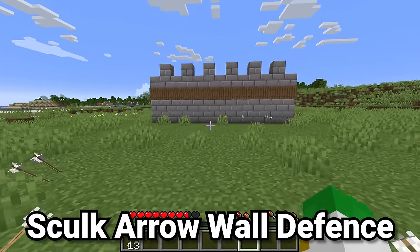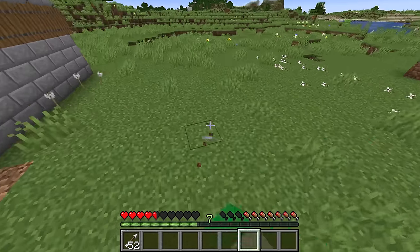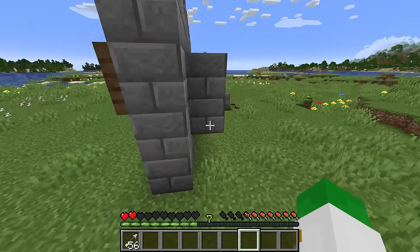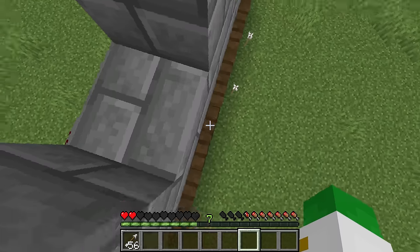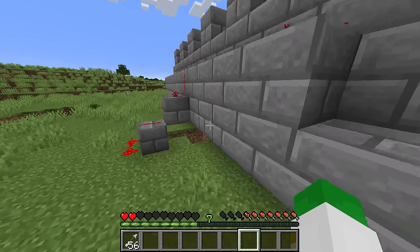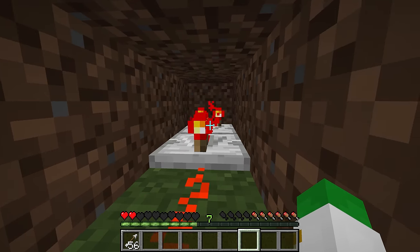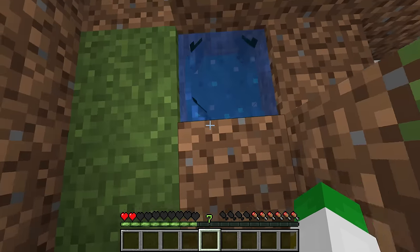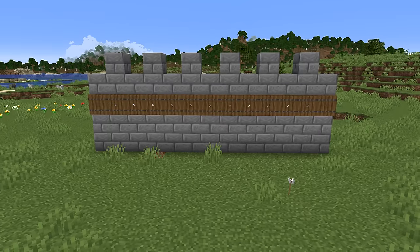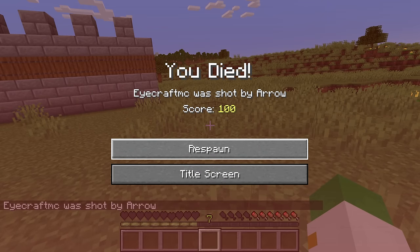Imagine arriving at what seem like defenseless castle walls but being shot in the face with arrows. You look around, can't hear anything, can't find the source. A redstone line powers dispensers full of arrows — arrows can be shot through dispensers even with a trapdoor in front of them, so they're hidden. The redstone line goes back to a comparator and repeater connected to a waterlogged skulk sensor so you can't hear it, making it much harder to find and deactivate. Whenever it senses anything, it fires all those arrows — the perfect wall of arrows defense.